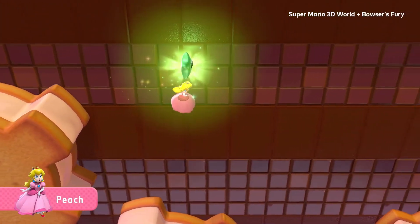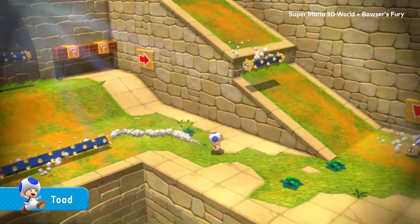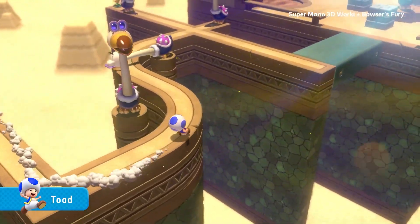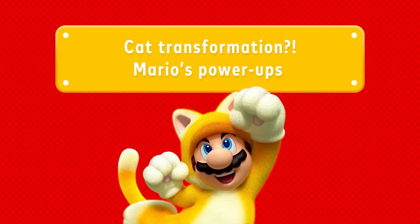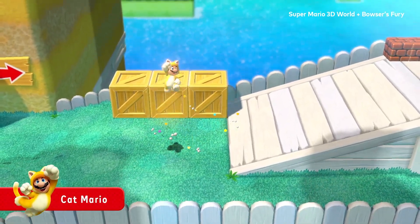A feature new to the Nintendo Switch version of Super Mario 3D World is the use of amiibos. Tapping a Cat Mario or Cat Peach amiibo will offer the player power-ups. It also allows you to use other amiibos as well, so if you have any laying around, make sure you try them out and keep a lookout for amiibos that will work in this game.